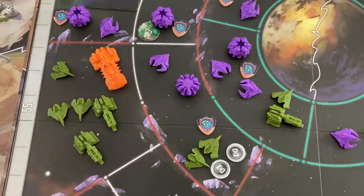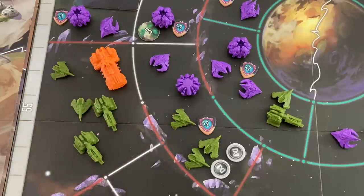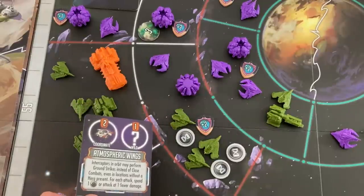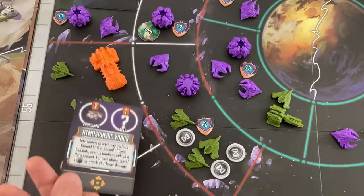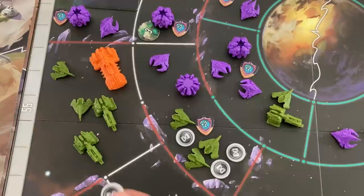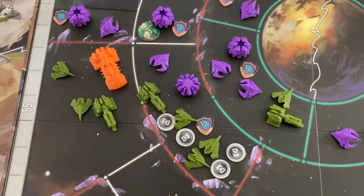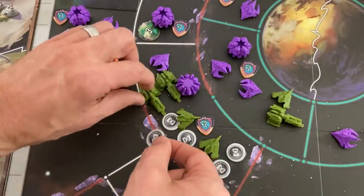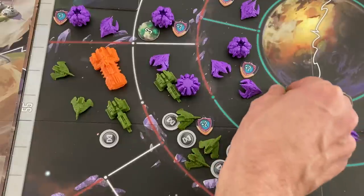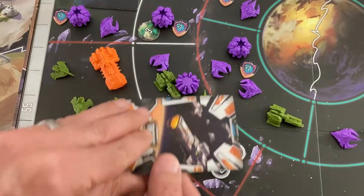I want to hit as many Fangs as possible. Sending in an interceptor — we know we're only doing one damage this draw, then reshuffle. No bonus against Fangs; this one has two health plus two bonus, so three more damage needed. Activating a frigate to try to finish off that Fang — oh, one damage. One life left. I'll move an interceptor out of the death trap to join friends and attack the Fang. Getting all the worst draws, but yes — that Fang is destroyed.